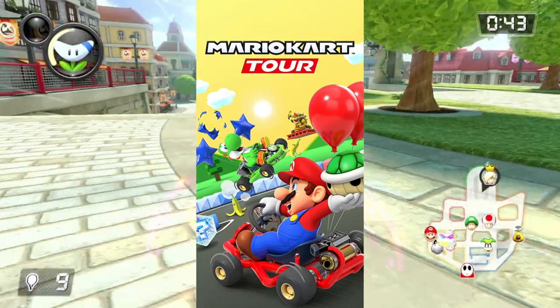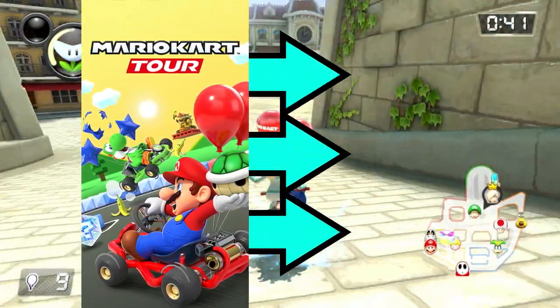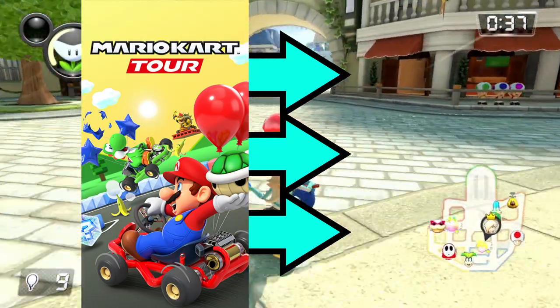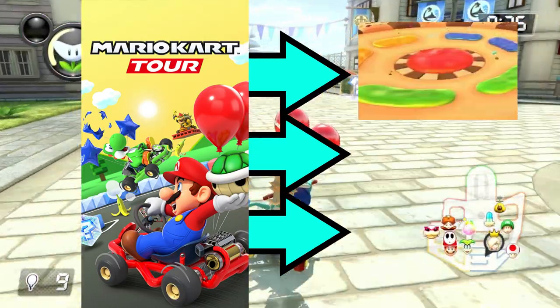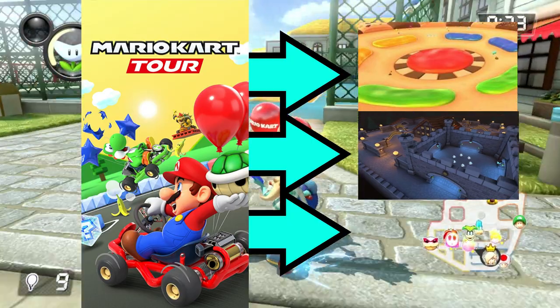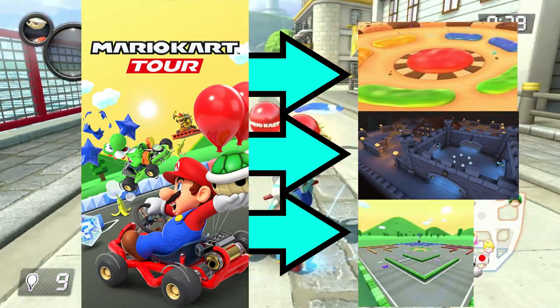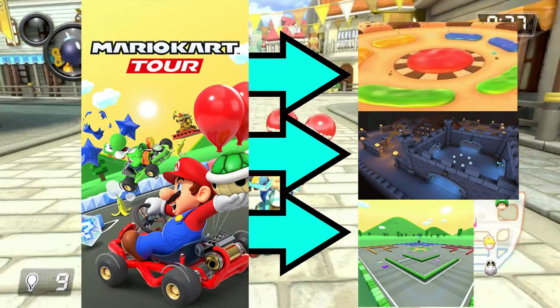Mario Kart Tour only had three retro battle maps, and all three were from past Mario Kart games: GCN Cookie Land and DS Twilight House, which were retroized in Mario Kart Wii, and GBA Battle Course 1, which was retroized in Mario Kart 7.